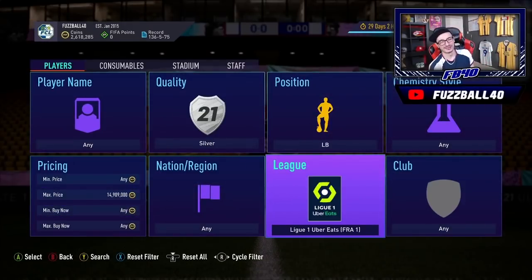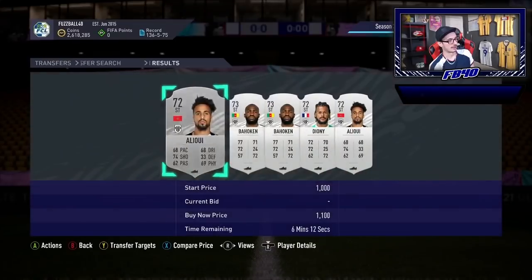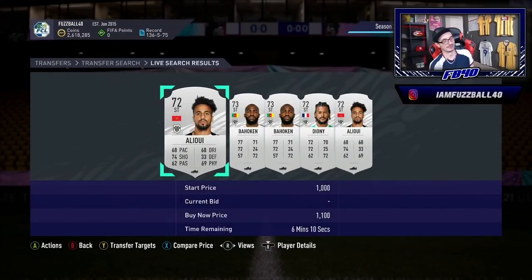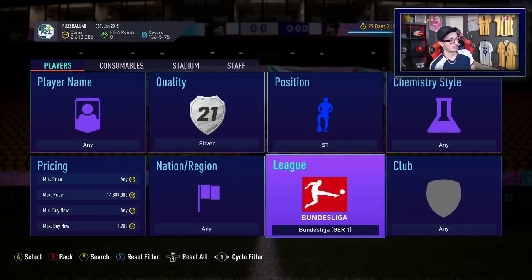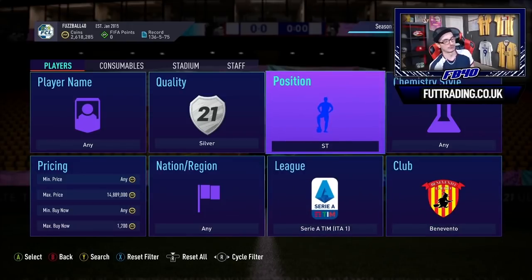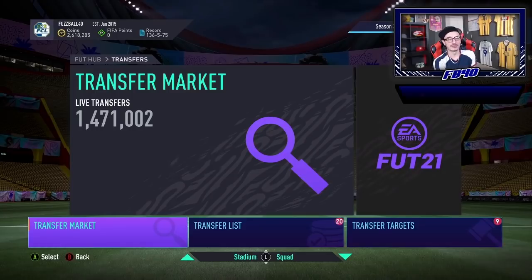Ligue 1 is a bit mixed — Angers strikers are decent, usually around 1,000 coins, and you should be able to pick them up tonight for 400–500 coins and double your profit. Strasbourg CMs do quite well too. In Serie A, Benevento defenders, midfielders, and goalkeepers are worth checking — look for 40–50% off current prices. Udinese centre backs also do well. Spread your bets across multiple filters — don't just buy one, like some of you did with Bielefeld and ended up mass-listing and screwing yourselves over.